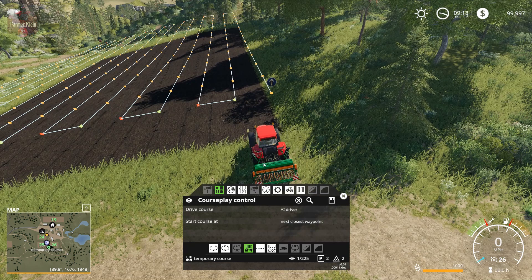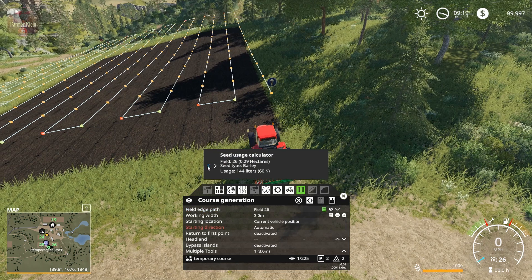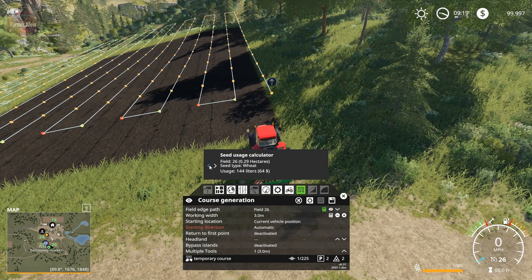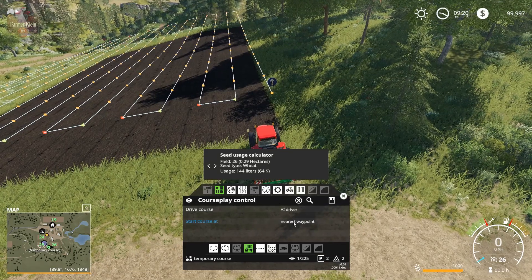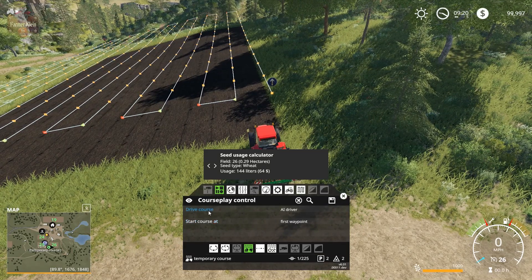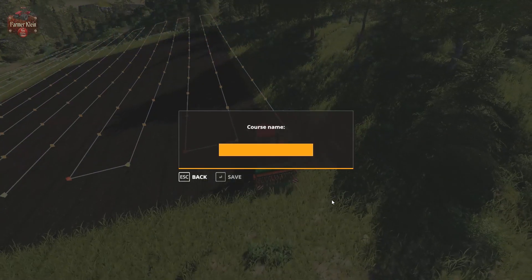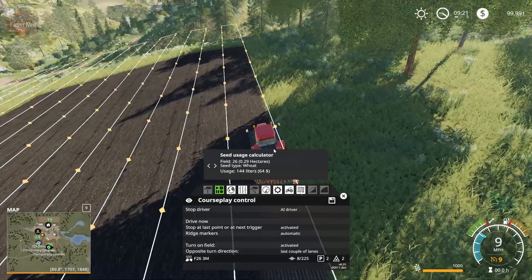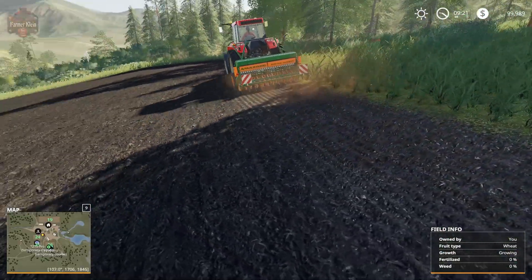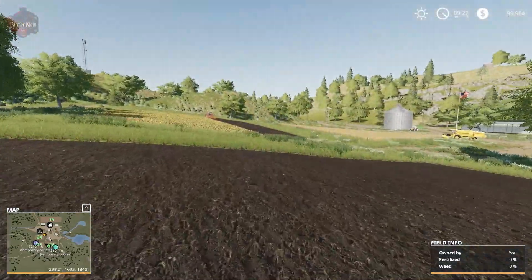Going back, we can see our start point and stop point. Clicking the gear icon shows all the dots representing the entire course the implement will drive. Using the calculator, planting wheat will use 144 liters of wheat seed costing $64. We click first waypoint and drive course. I'll save this as 'field 26 three meters.' Now the worker is off seeding wheat.